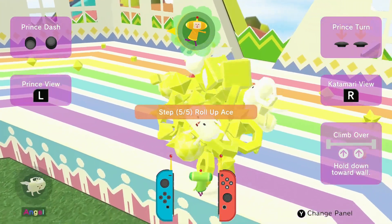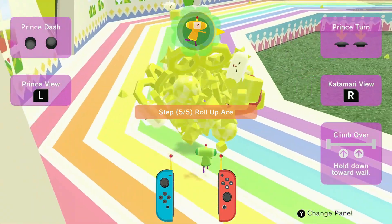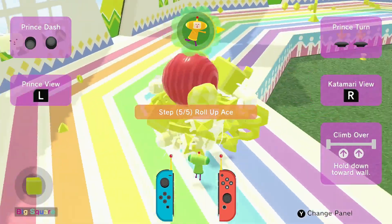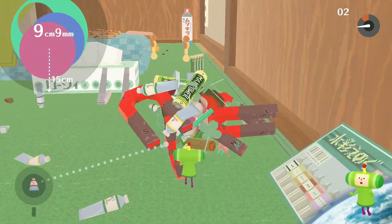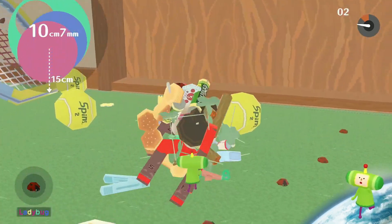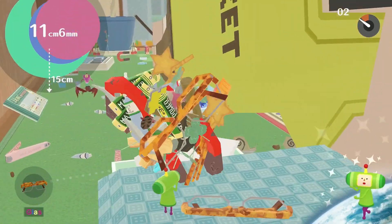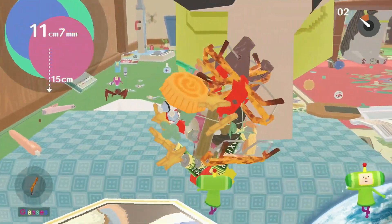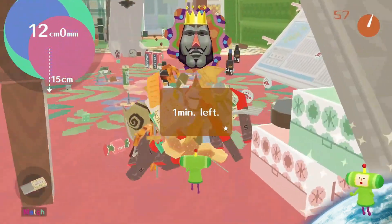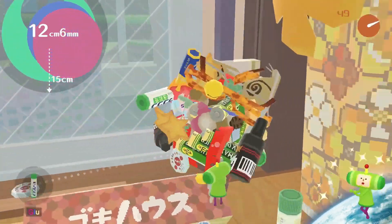If you're new to the Katamari world, let me break it down for you. You step into the shoes of a tiny green character known as the Prince, and your mission? Roll up as many items as you can into a massive ball known as a Katamari. As your Katamari expands from assimilating all sorts of things — from cakes to superglue bottles, and even small children — you can roll up even larger items. It's a wonderfully satisfying process, enhanced by a ludicrous environment, beautifully updated visuals, and an eccentric soundtrack.